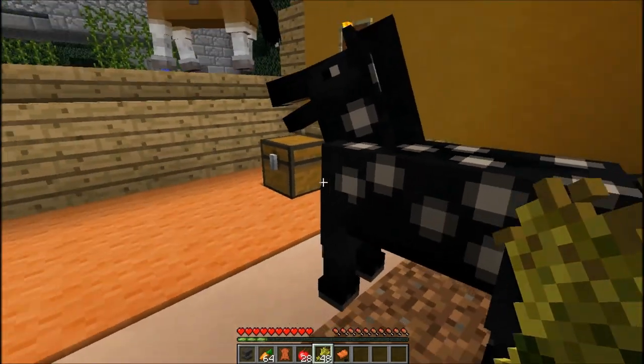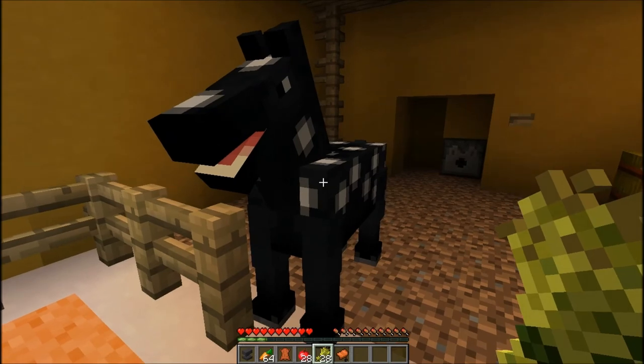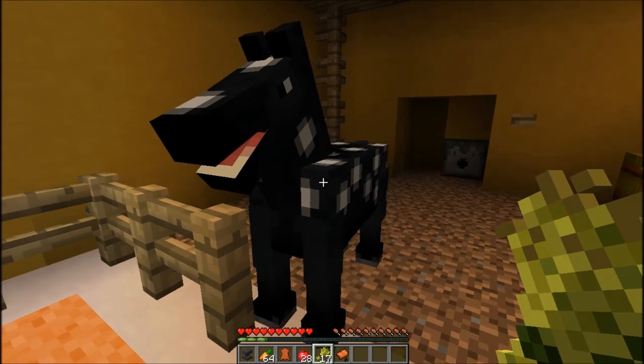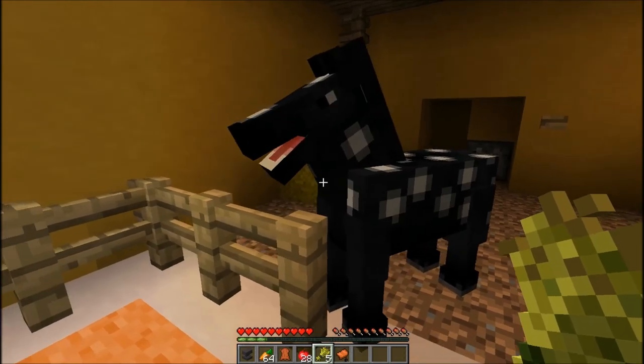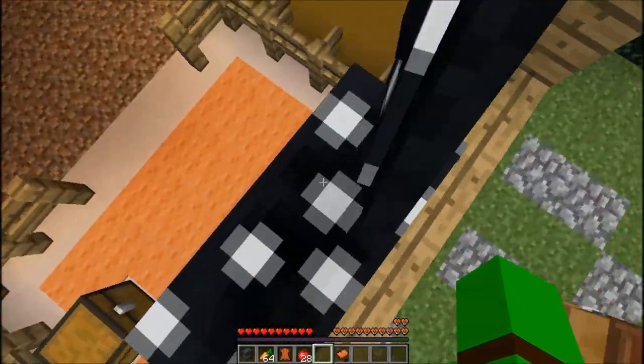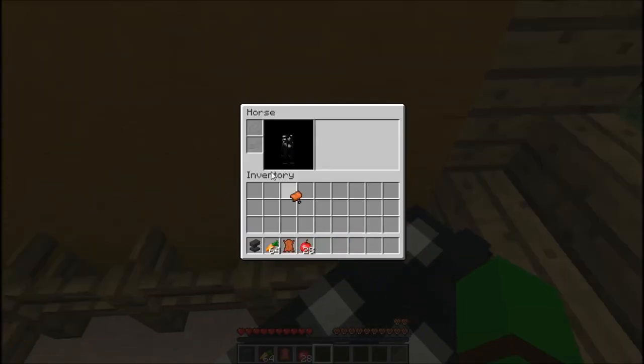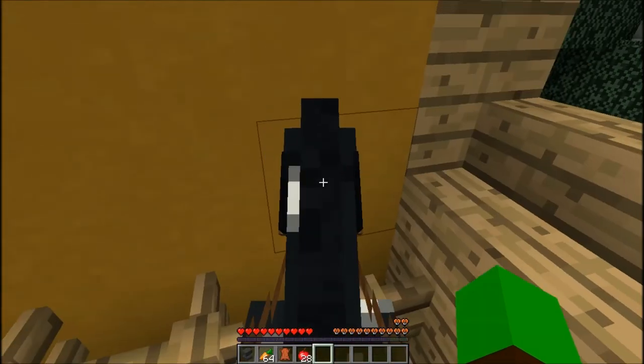So you have to tame him to a certain point at which you can actually put a saddle on him and mount. Holy shit - I just gave this man a stack of wheat, still nothing. It could be that a full stack of wheat gets him. Let me just put this saddle on there. There we go.